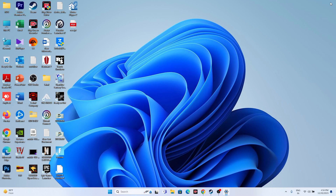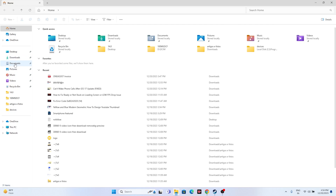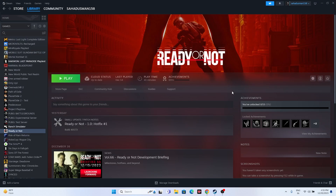Next, try deleting the saved game files. Navigate to My Documents and look for a folder called My Games, then find the Ready or Not folder and delete it. Keep in mind that doing this will cause you to lose all your game progress. However, this step has worked for many users, as it essentially makes the game launch fresh from scratch.